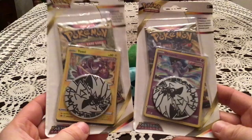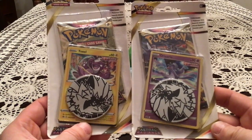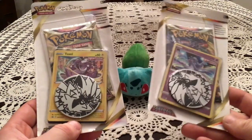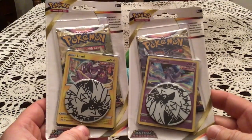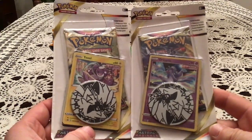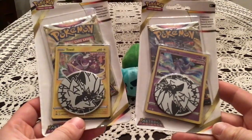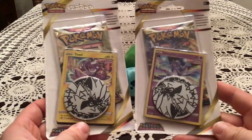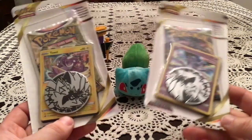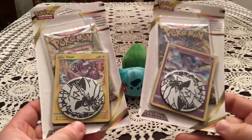It is the single pack promo blisters for Astral Radiance. I generally don't know how I'm going to title it — it's either 'second opening of these' or 'opening another two,' something like that. It's going to be weirdly worded no matter what. But yeah, I've got both of these again. The first time around I just re-watched the opening — pretty much if we get even a rare reverse holo, we're going to beat the other opening, so hopefully there's something in one of these.